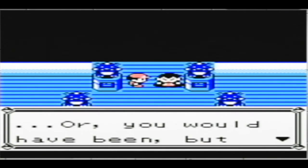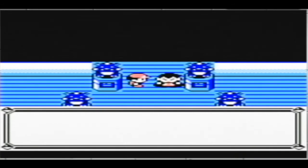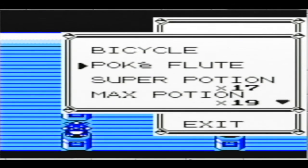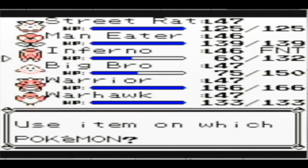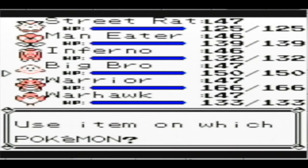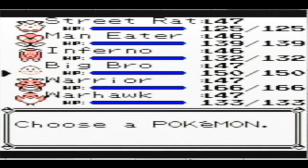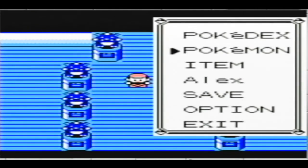So here's the thing — we sped through the Elite Four, but somebody else beat us to the chase, and that's Gary. He's the champion now, and if we want to be the official champion, we're going to have to beat him. The first time I played, just that Hyper Beam — Lance's Pokemon all knew that move. We'll start with Nidoqueen because I know Gary's got a Pidgeot that comes out first. Let me just go ahead and save it.